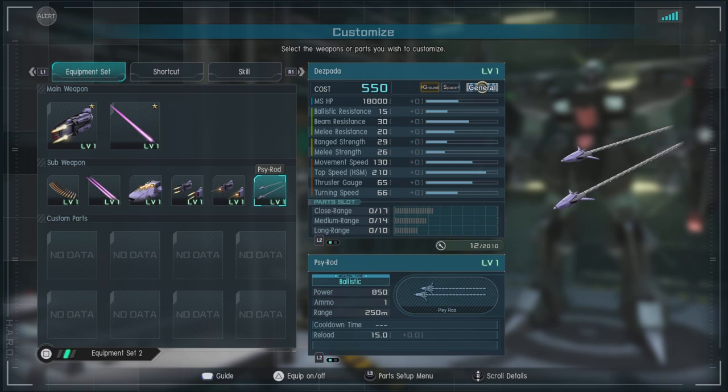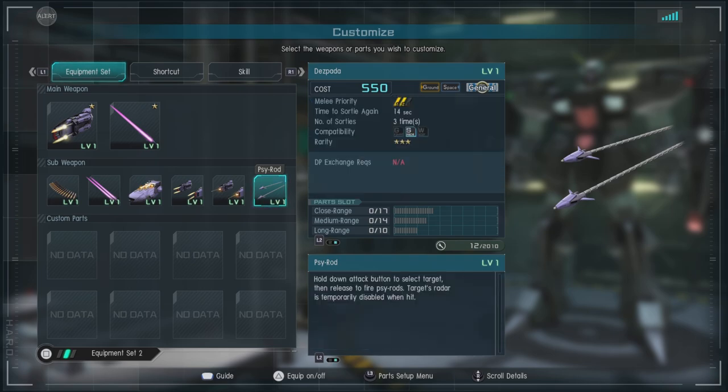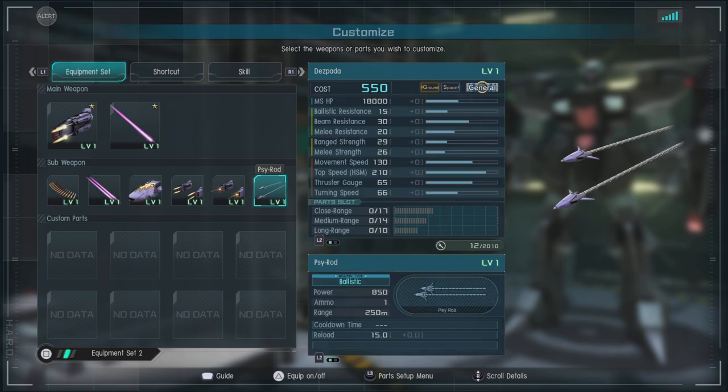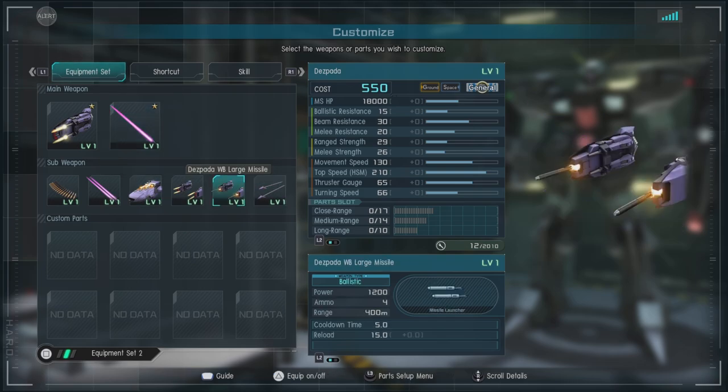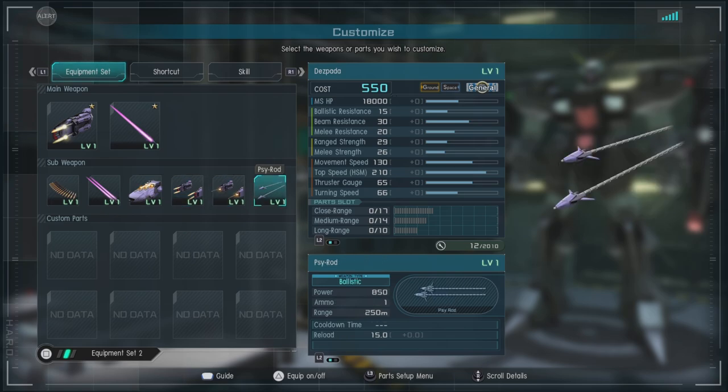Then we have the Psy Rods — they are a Psycom-U walk-on weapon. They fire out and are okay, doing some decent damage. If you're in a fight and not in melee, when the enemy gets knocked down, switching to these and firing them off can be a nice way to add damage without having to get into melee range.